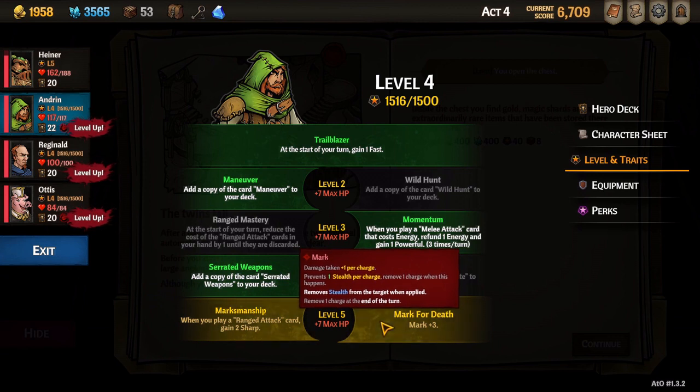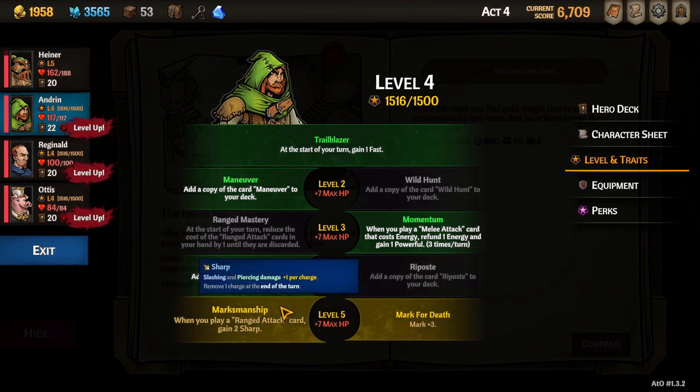At level 5 we get to select our last trait. This isn't critical for our build, but I usually pick Marksman. This trait will grant sharp when using ranged. Now, we don't use ranged — however, I have added one copy of Sharpening Knife to the deck. It has vanish so it's a one-time use, but grants us a decent amount of sharp.